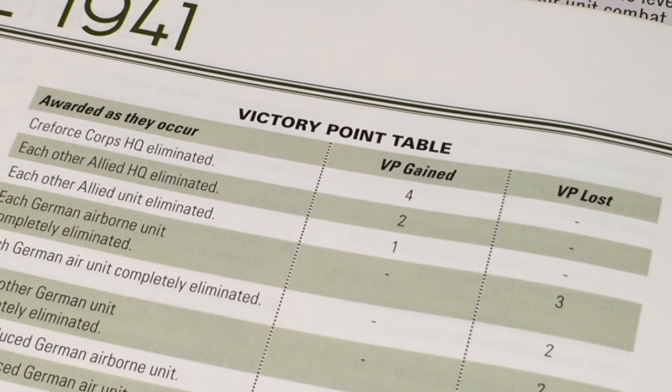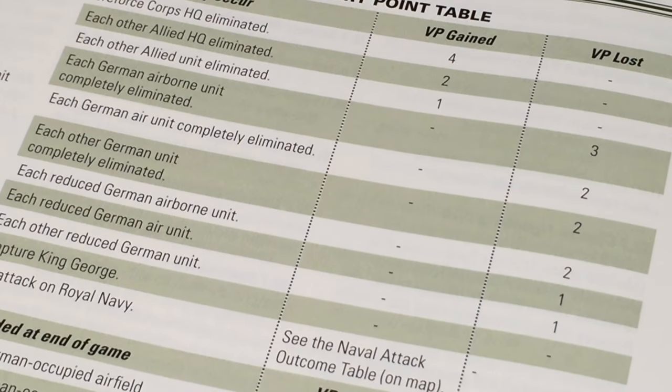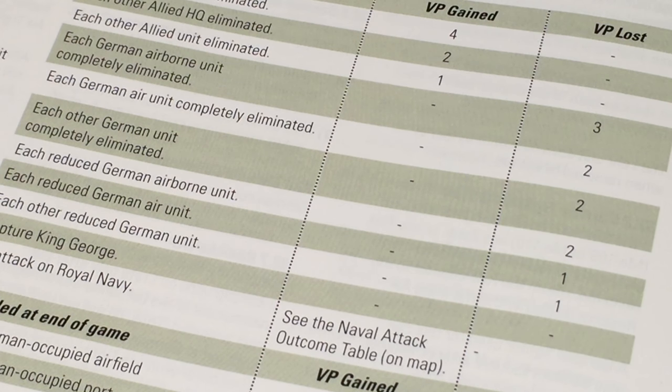All allied units are one-step units, so we receive one victory point. We can lose victory points too. For each of our airborne units eliminated, we lose three. For each of our air units eliminated, two. And for any other German unit that is eliminated, two victory points we lose.